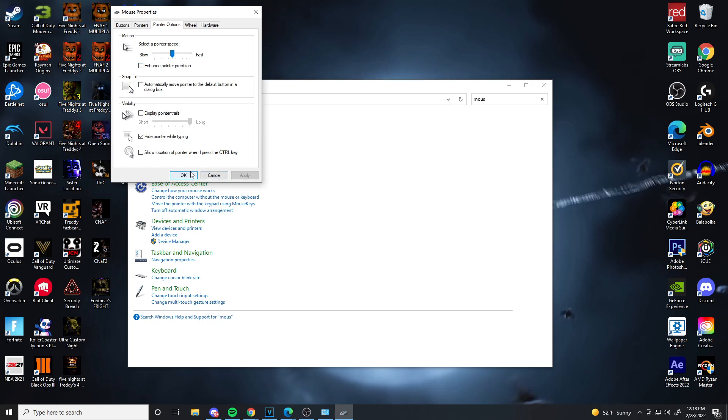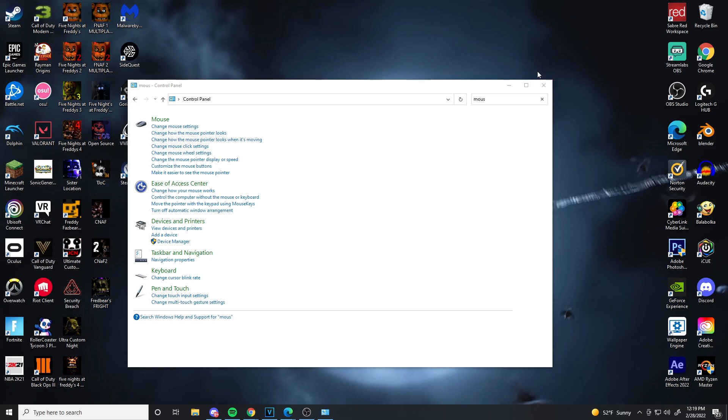Every single video I've watched about aiming says to make sure you have mouse acceleration off. When I first got my Logitech Superlight, I noticed my aim was garbage. My friend told me to check if mouse acceleration was on — and it was. As soon as I turned it off, I started hitting more headshots and more shots in general, so just make sure mouse acceleration is off.